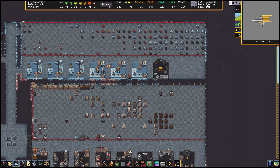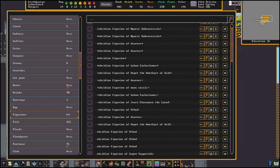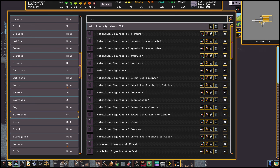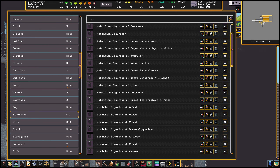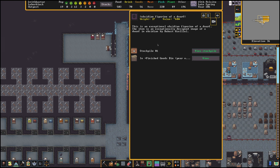How's our rock crafts looking? We've got 64 figurines. Some of these might be worth a lot too. I think the little text symbols on the names indicate their quality. This one up here is an excellent obsidian figurine of a dwarf — an exceptionally designed image of a dwarf in obsidian by Rekust Ozoklilol. Its value is about 60 dwarf bucks.